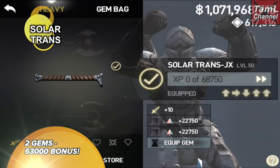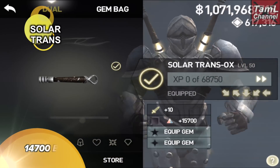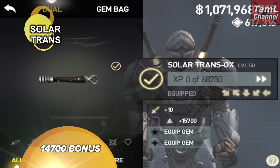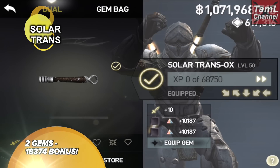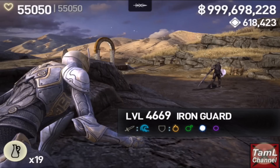With the dual solar trans, it's a 14,700 bonus, and with two gems of the same type it's 18,374. I was using 1000 dark fire gems there.